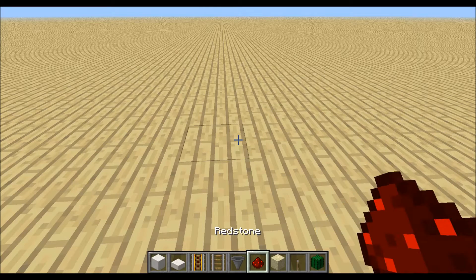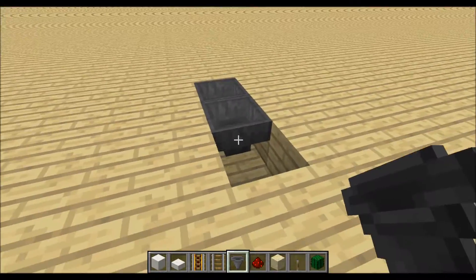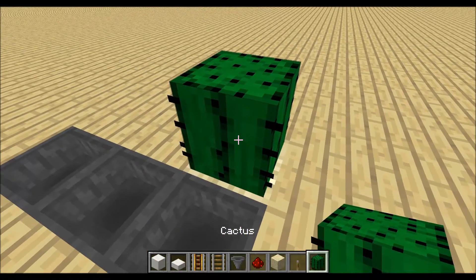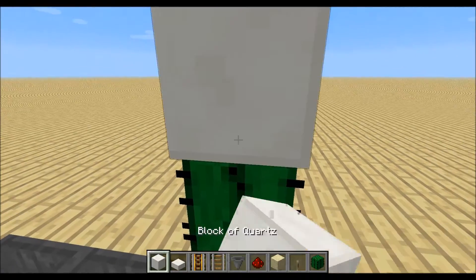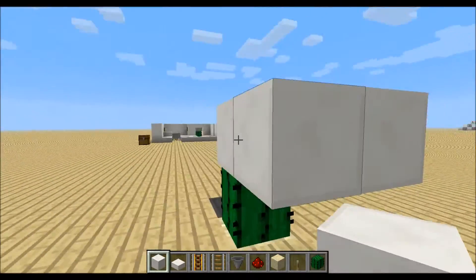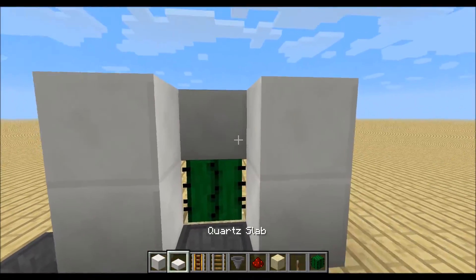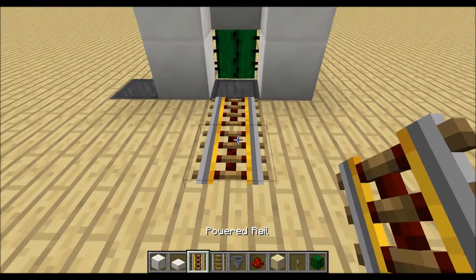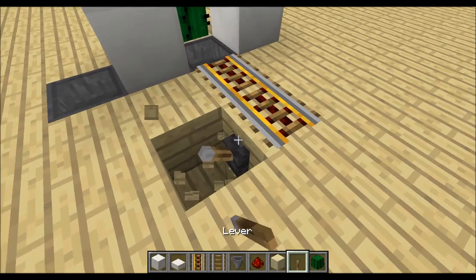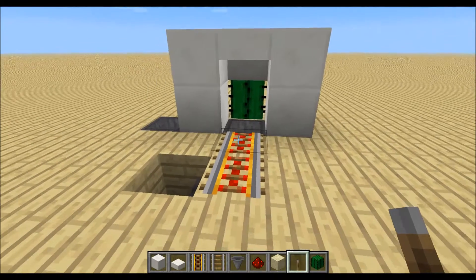We will start by building the arriving station. Dig a hole like this with three hoppers facing into each other. Then place down the sand over here and the cactus on top, a block on top of the cactus and some blocks around like this. Then two blocks over here and two blocks over here and a half slab up there. Then two powered rails like this, which we will power from this side, and that's the arriving station.